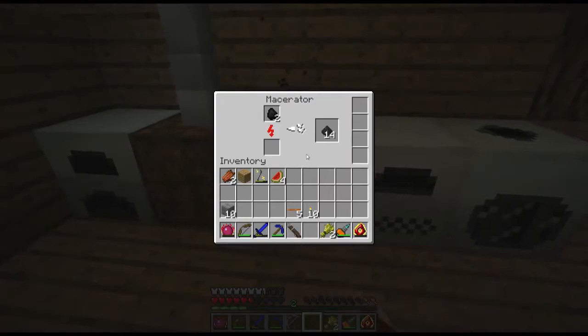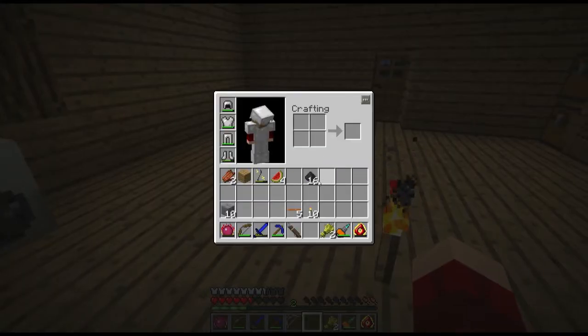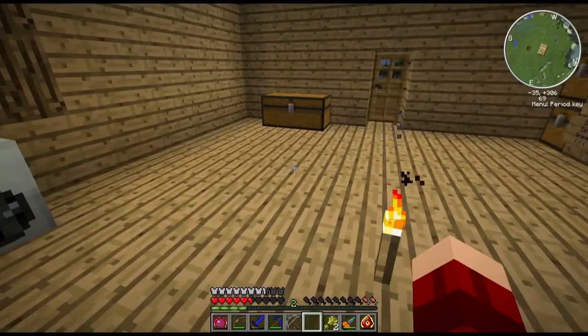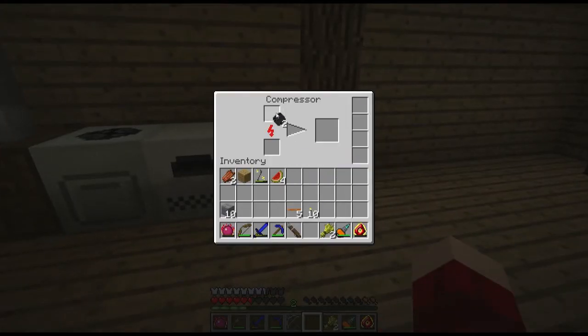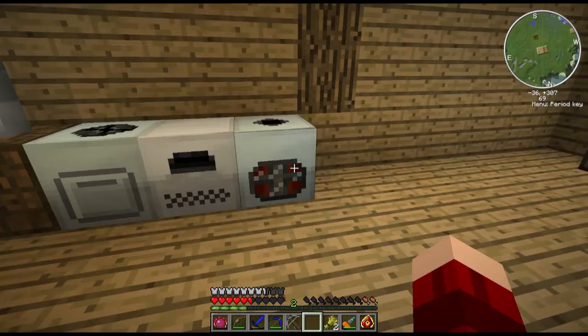Now that we have our compressor, we're going to wait here until this coal dust is finished. So 16 coal dust - perfect. Now let's take this 16 coal dust and divide it into four little slots and turn it into four raw carbon fibers. We're going to take these raw carbon fibers and put them in a two-block arrangement like that - that'll give us raw carbon mesh, two of them exactly. We're going to put these two raw carbon meshes in our compressor. I thought I had my sounds off - makes me angry.